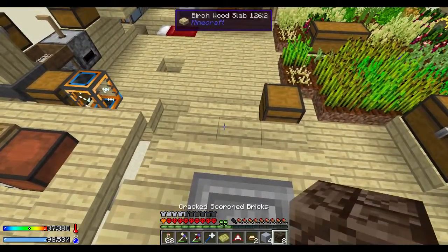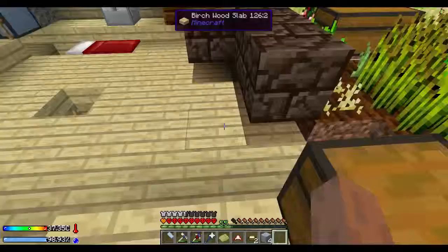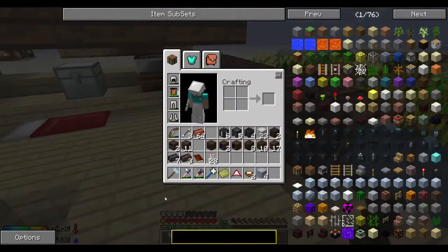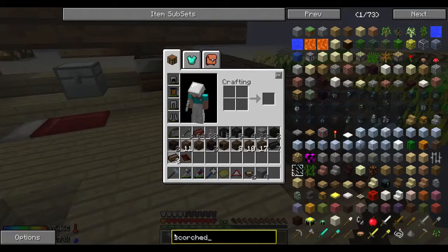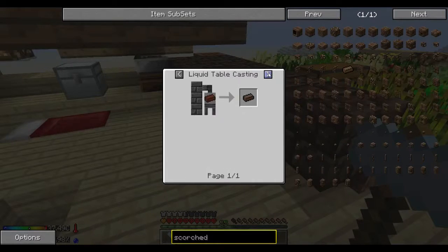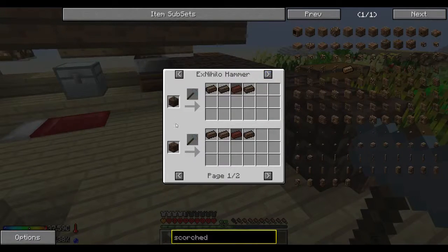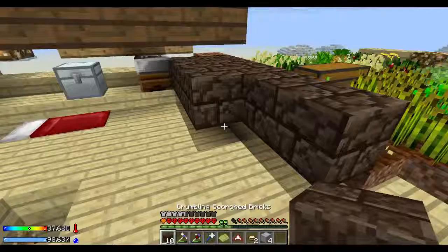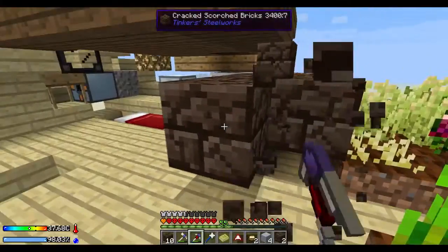I've got some cracked scorched bricks and I think we can hammer these to get normal bricks. Let's see what happens when we hammer these. I typed in 'scorched bricks' and it told me I could put them through a hammer. It says 'crumbling' — oh, crumbling is different from what I just put down. These are cracked; I don't think we can do anything about those.